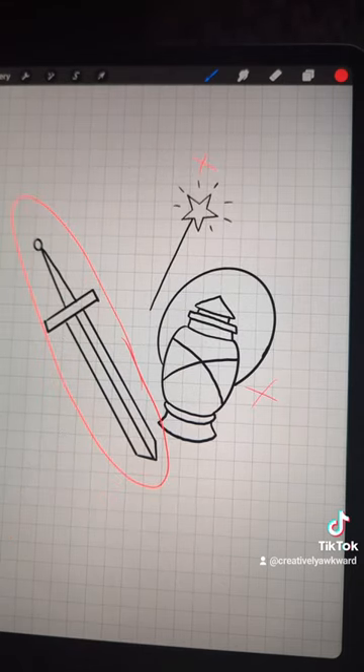If you're the youngest child, you're going to give them a wand. If you're a middle child, you're going to have a sword. And if you're the oldest, you're going to have a lantern.